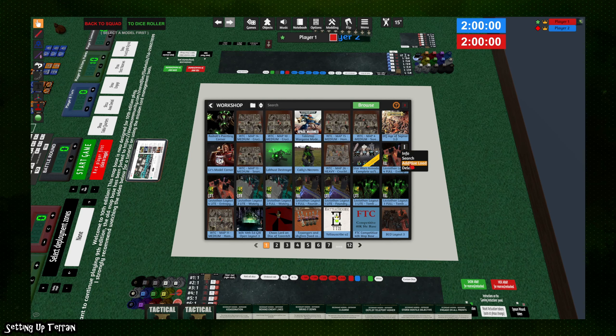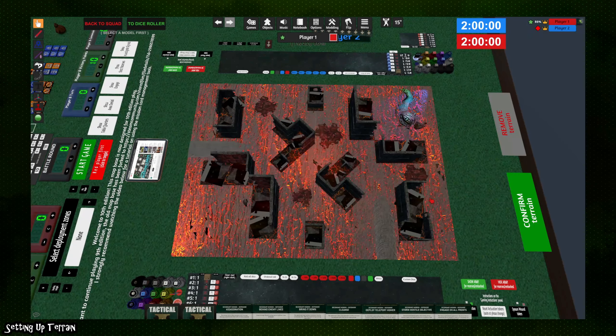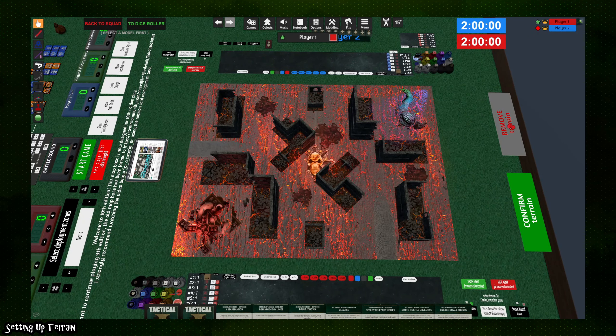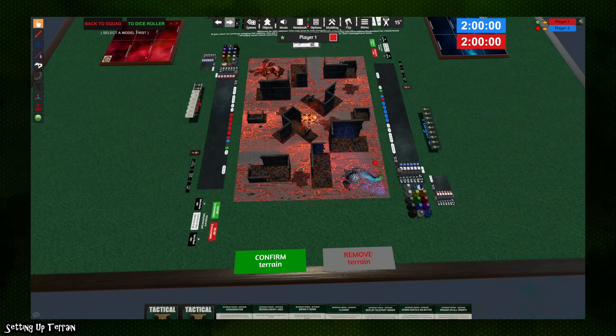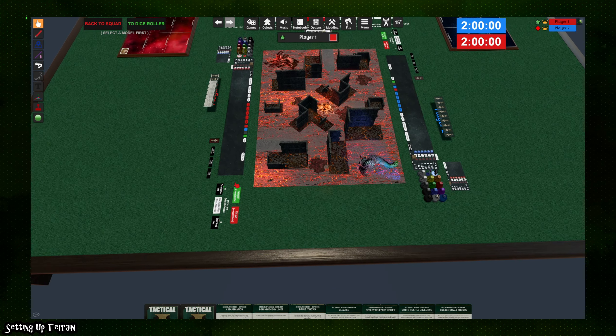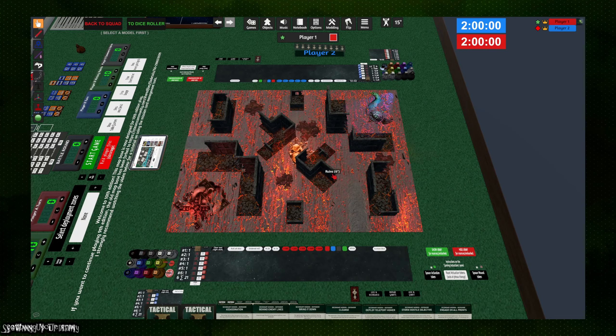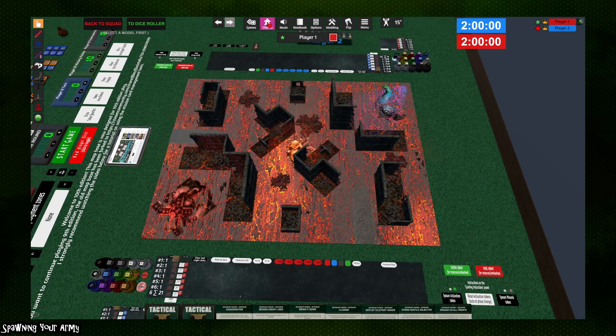Once you have chosen a map, simply click the toggle and click 'Additive Load' to load it onto the board. If it doesn't look good, you can click 'Remove Terrain' and that will delete everything designated as a terrain feature. Otherwise, click 'Confirm Terrain' to keep the map as it is.